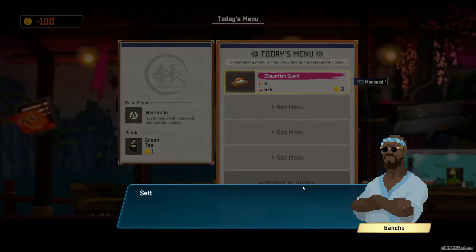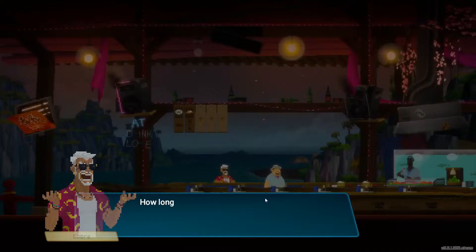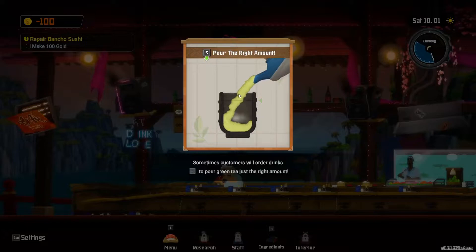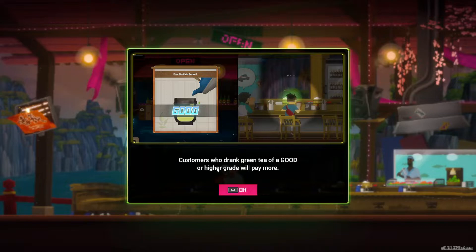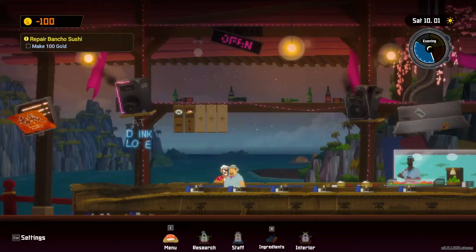We'll put that one on. You can also enhance the flavor of dishes — we should have done that, but that's okay. Now it's teaching us how to pour drinks — almost like a mini game. We hold S down to fill it to the line. We don't want to overfill — that was bad. Try again slowly. Filled it too full again. Okay, right around that line — they gave us a little leeway. Customers who drink green tea of good or higher quality will pay more.